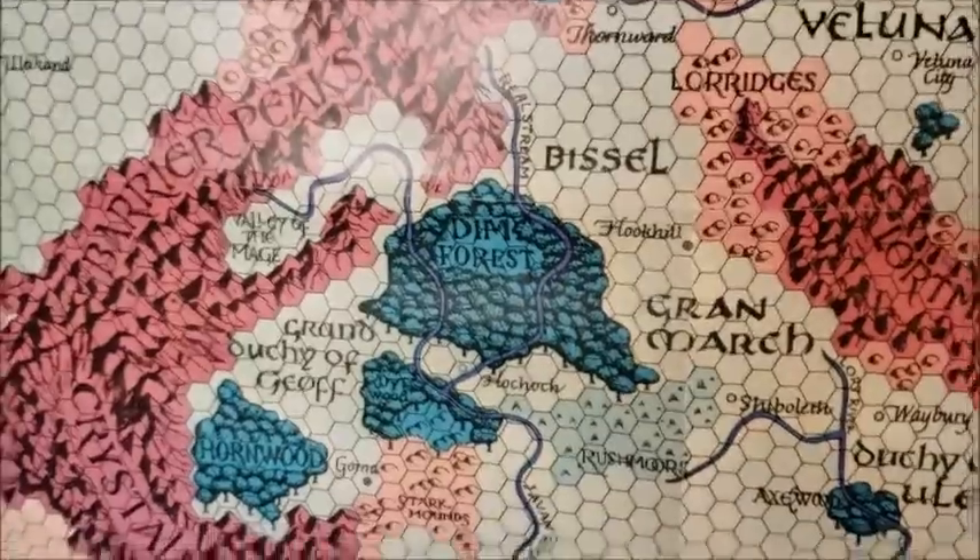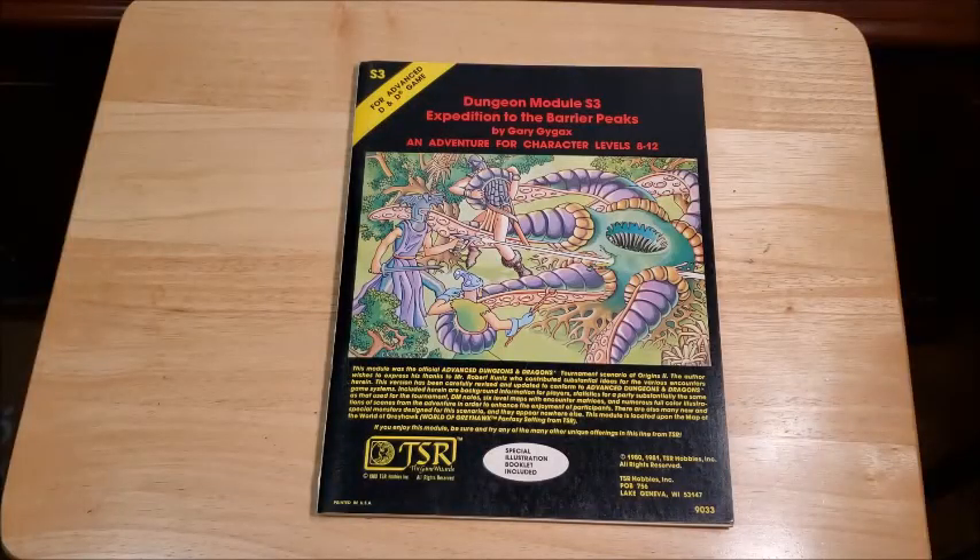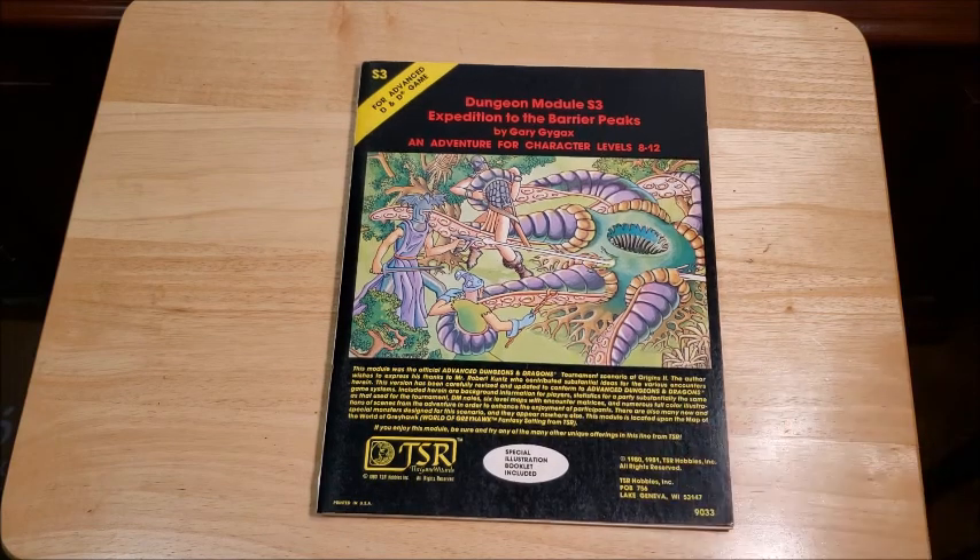So this is the lovely Darlene map. I love this map. The Grand Duchy of Geoff — we're going to go into the details of the module from there. Expedition to the Barrier Peaks by Gary Gygax. This is an adventure for characters levels 8 to 12, though honestly I think it's a little tougher than that. This module was originally out for the D&D system in 1976 at Origins 2. This is the updated version — my copy is actually from 1981. It was released in '80 and then again in '81. I remember getting this in early '81, though I'm not positive on that.